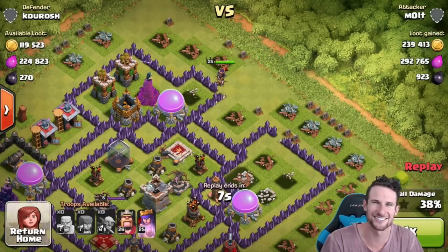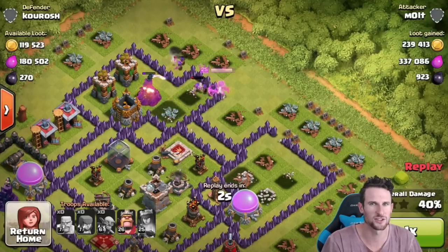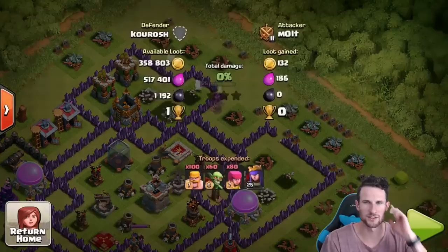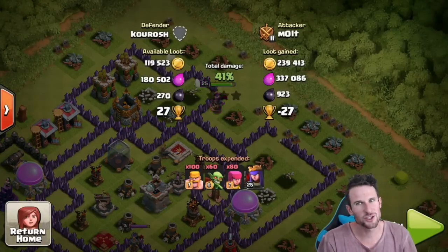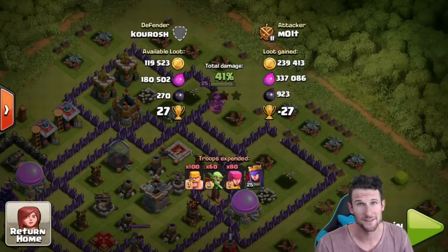Oh yeah, I was right. She's going to come in and we're going to go ahead and use her ability right there. Get her back up to almost full health, even though she keeps taking damage from the wizard afterwards. We're going to end the battle right there. 239 and 337 — I'm perfectly fine with that. But for this video, I would love to find something with a little bit more, so we're going to try. No promises, but let's see if we can.